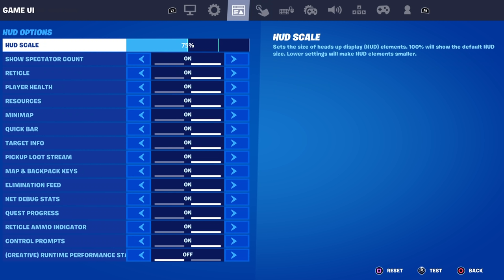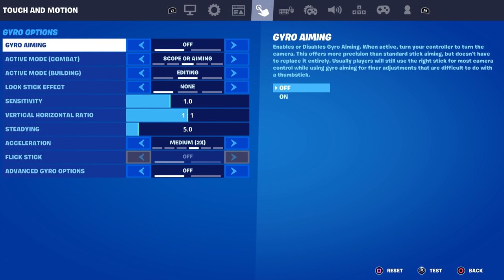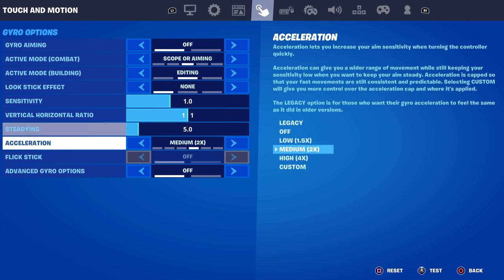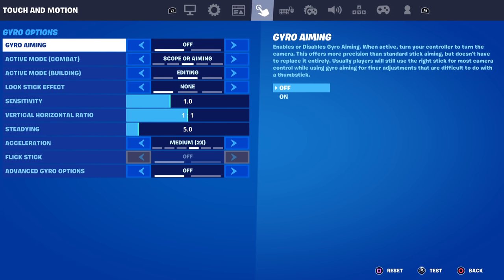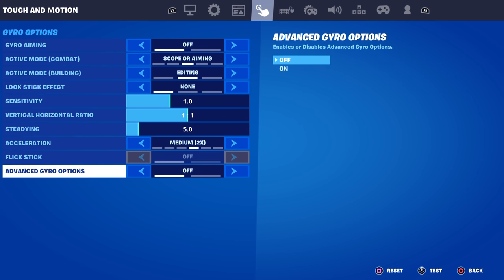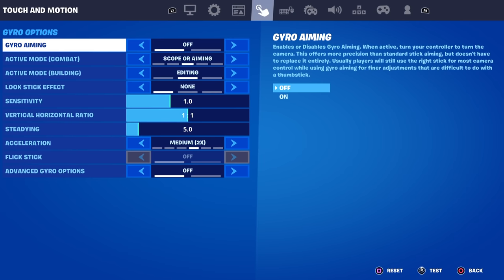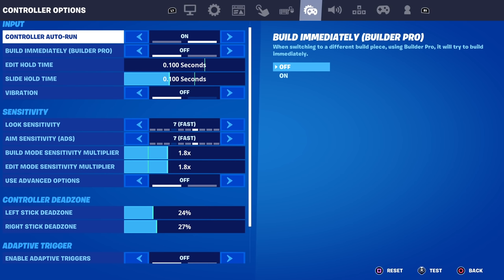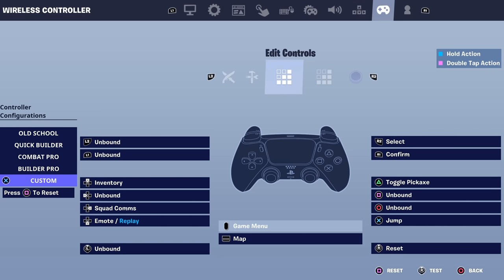You also have to make sure that you have actually got controller auto run on. Make sure your gyro controls are all turned off as well, because it's going to mess it up and make it really difficult to tactical sprint while having gyro aiming on. Make sure all of these settings are copied. Make sure vibration is off and controller auto run is on. Just follow the settings which I've shown you in this video.